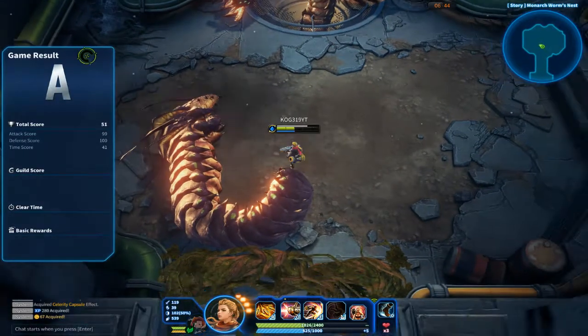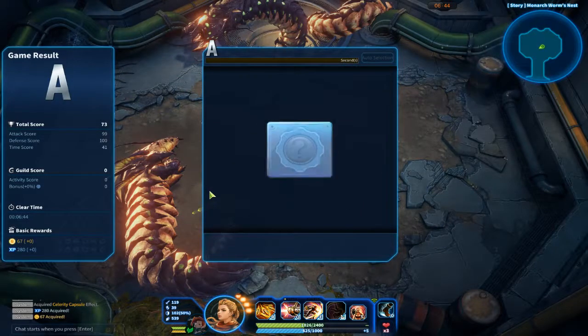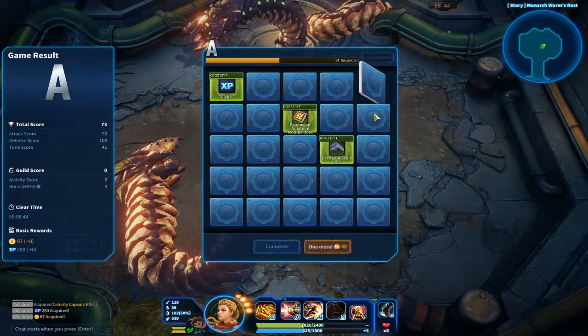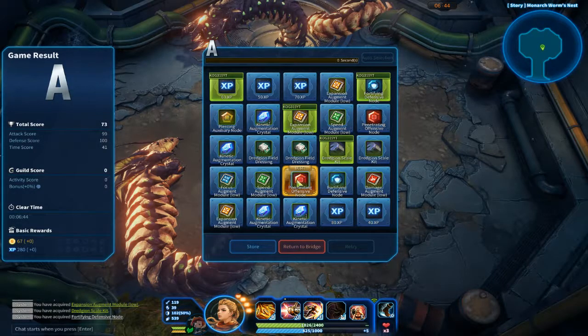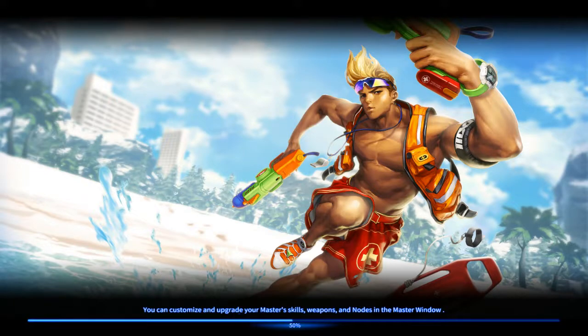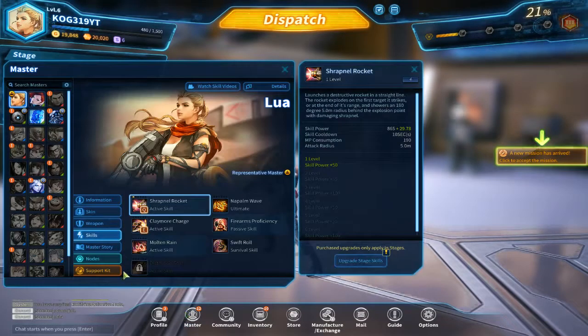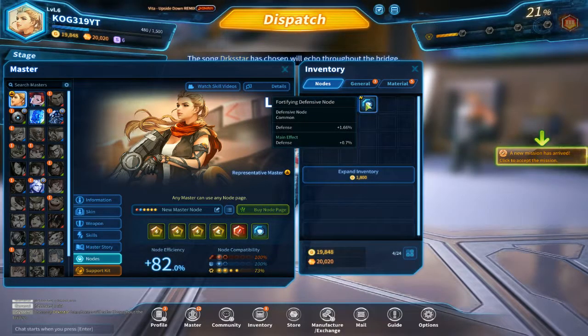And the question is, what rank did I get? A — okay, that's not terrible. Really what happened was just the time was really bad. If you get an A, you get 4 picks. If you get an S, you get 5. And A is the lowest I've ever gotten. Let me show you what the nodes are — these are the nodes right here. Overall it's just a matter of comparing them and seeing which ones are better.